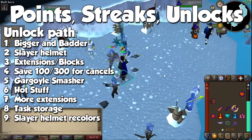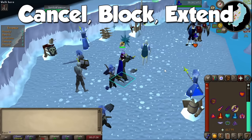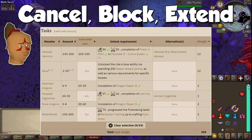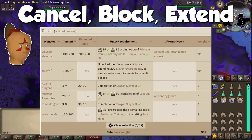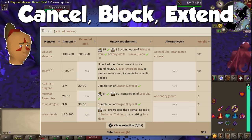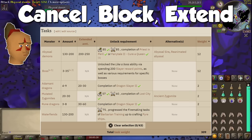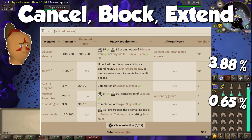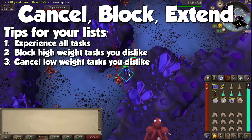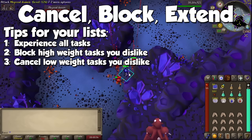It is now time to talk about extending, blocking, and cancelling tasks. Before we get into it, we need to understand how tasks are assigned. Taking Duradel as an example — on the wiki you'll see all monsters he can assign, and a column called weight. The total task weight sums to 301, and each monster's weight reflects how likely Duradel is to assign it. The highest weight is 12 for Abyssal Demons and Bosses, and the lowest is 2 for Adamant Dragons, Zygomites, Rune Dragons, and Water Fiends — meaning nearly 4% chance for Abyssal Demons and under 1% for the rarest tasks.